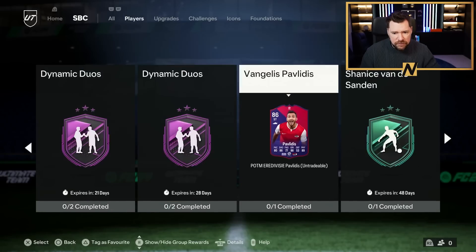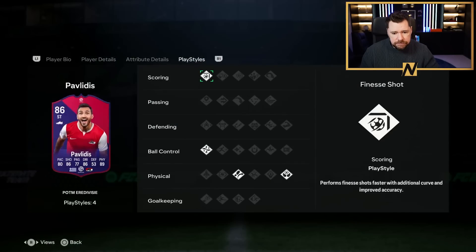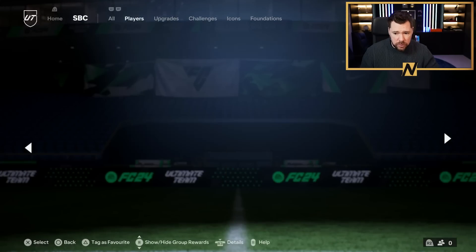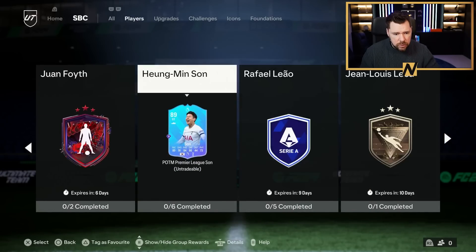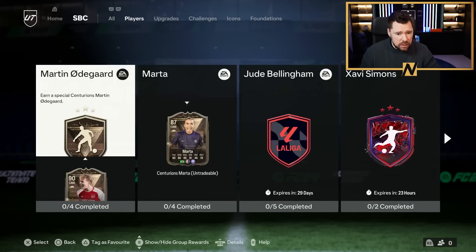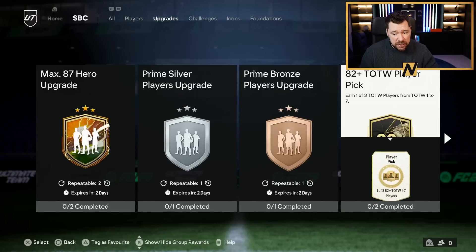We also got another Player of the Month - Vangelis Pavlidis. This is an 83-8 squad with an inform with a Hunter. He's good for your Eredivisie teams, he's got Finesse Shot on Traveller which is great, Aerial, and he's six foot as well. Watkins was already there, Luca was already there - they must just be set on the Player of the Month.